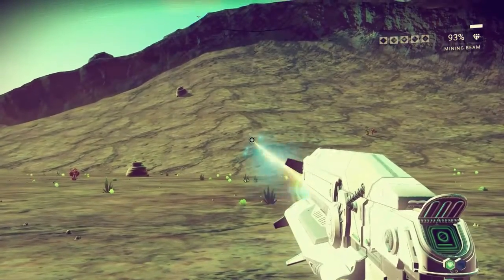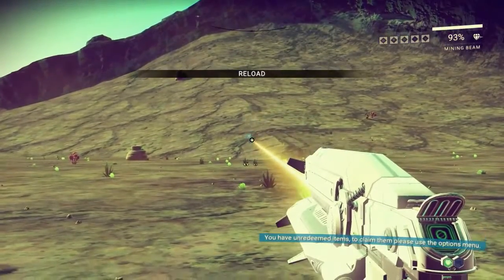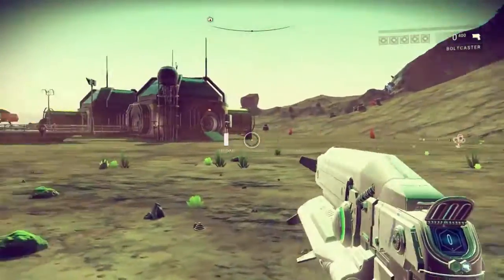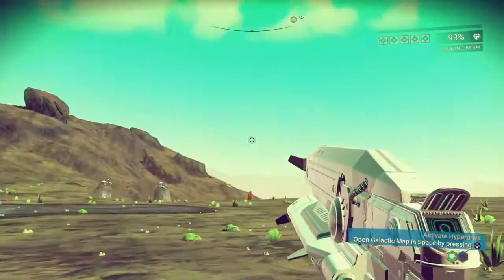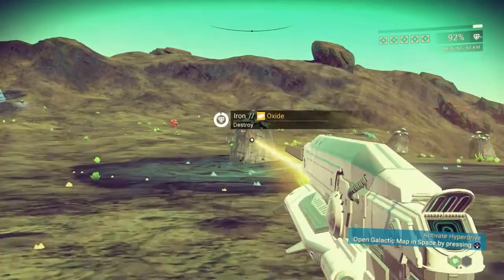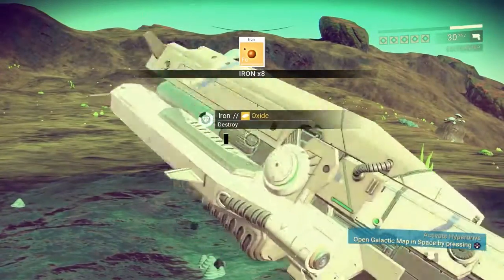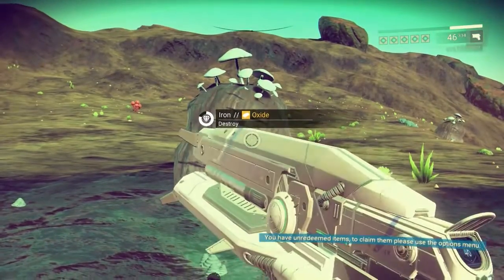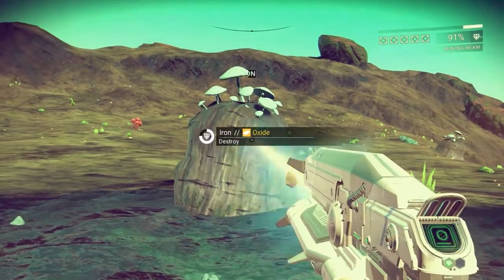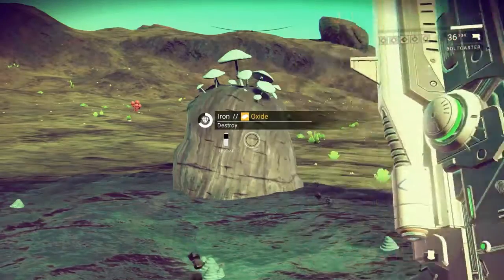In order to actually do it, you need to be in the mining beam part of the multi-tool — you can just press Y to do that. Once you're in your mining beam, hold it down until the stream is coming out and then just keep tapping the Y button. I tried holding the Y button or triangle to switch the weapon but it did not work — it only worked when I kept tapping it.